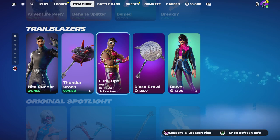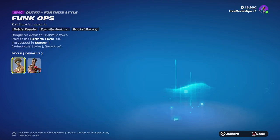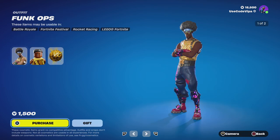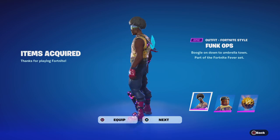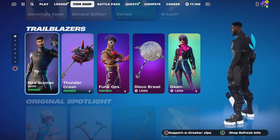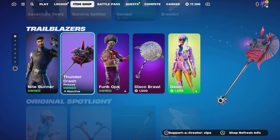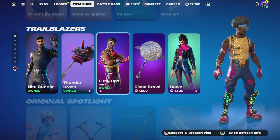The Funk Ops is back in the Fortnite item shop - oh my god, there's no way, there's multiple styles too bro! We're picking this up right now from the item shop. The Funk Ops skin is back! We also got the Night Gunner back in the item shop as well, and the Thunder Crash skin back too.